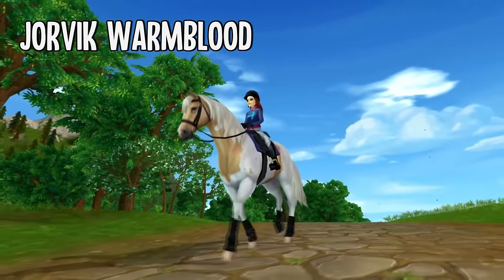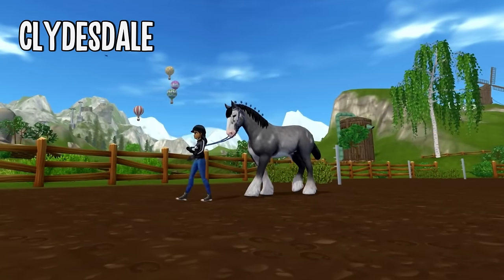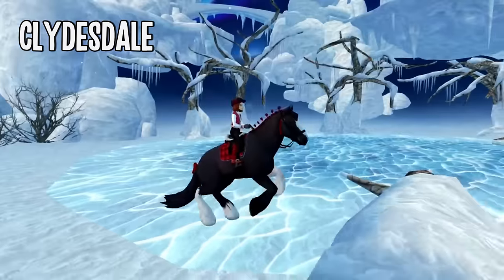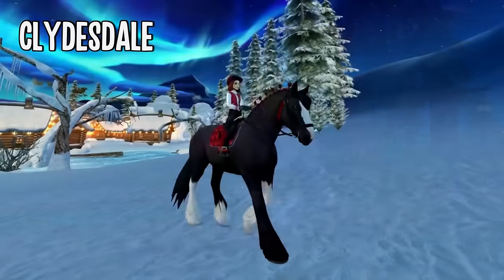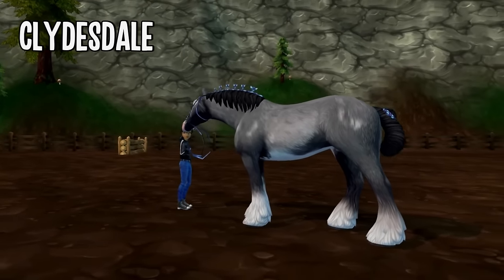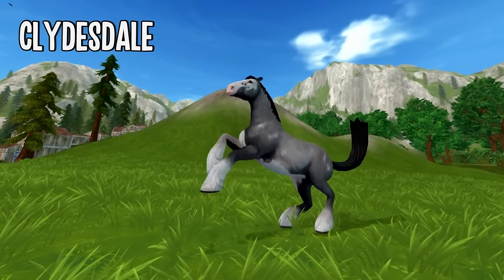Then we have the adorable draft breed, the Clydesdales, located over in Dundull. I absolutely adore their coats — I think they're so fun and colorful. Their gaits and animations are a little outdated since it's been a while since they were added, but I still think they look amazing. I specifically really like the coat color from the Star Stable Horses app — it's a dark-based sabino and it just looks so elegant and gorgeous.